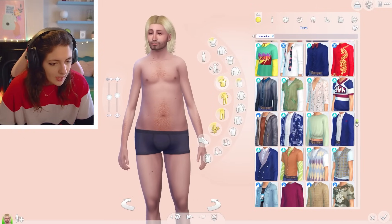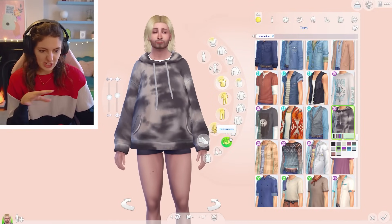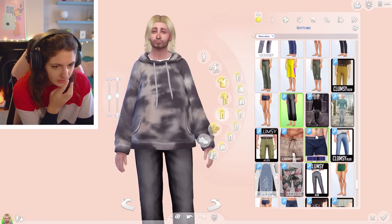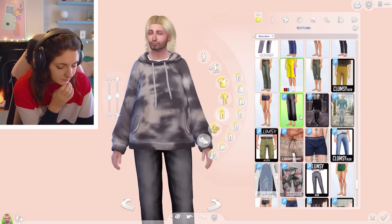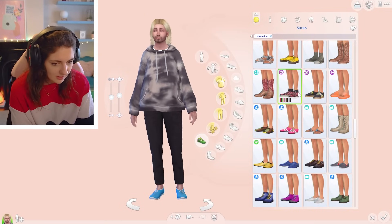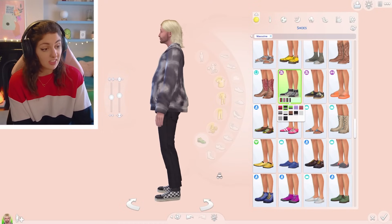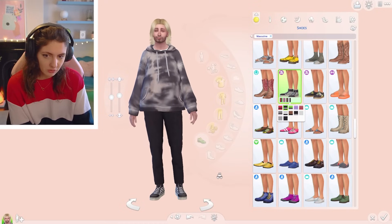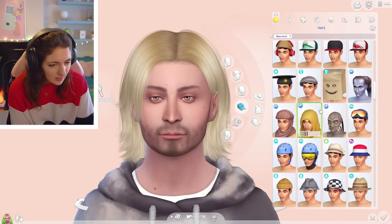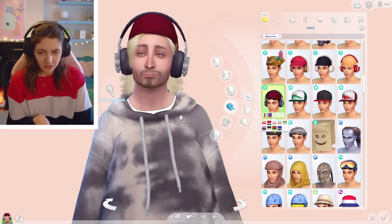I can kind of see him rocking around campus with like a hoodie sort of vibe — definitely a tie-dye hoodie vibe, and then maybe joggers. Let's do like tracksuit jogger vibes. Yeah, okay, that is perfect. And then I think let's do these trainers — I think that was from one of the kits, one of the recent kits that came out in 2023. I can also see him wearing like a hat — maybe a beanie or something of that sort. This is the vibe. That is Grady Carlton's CC makeover.